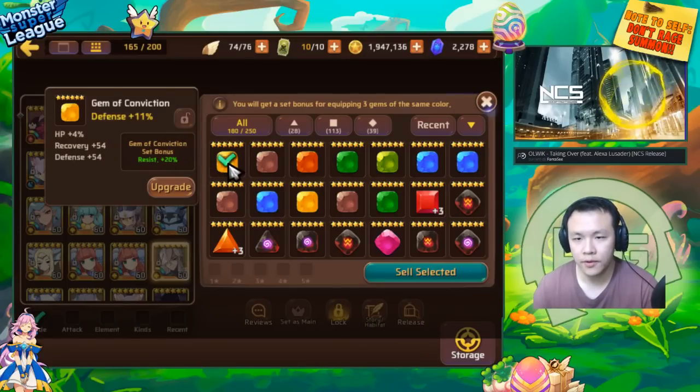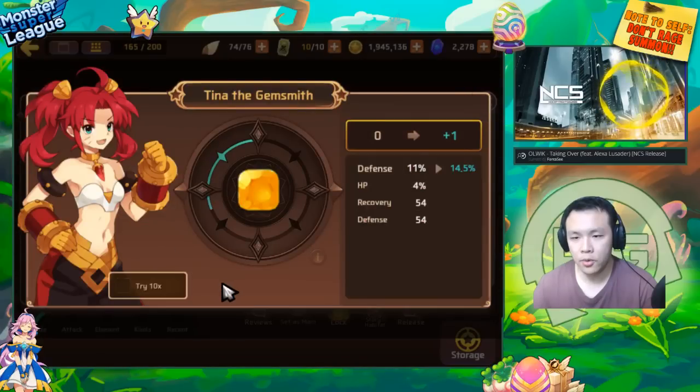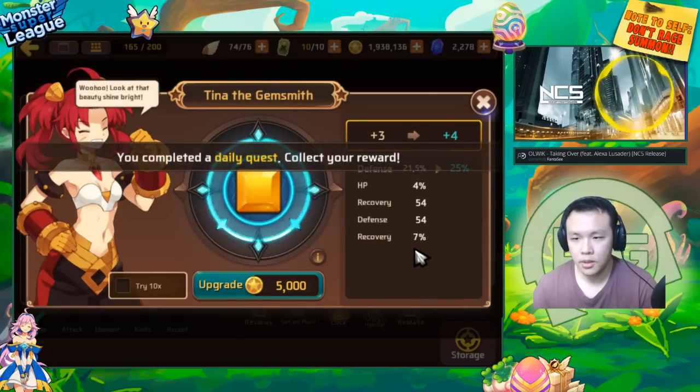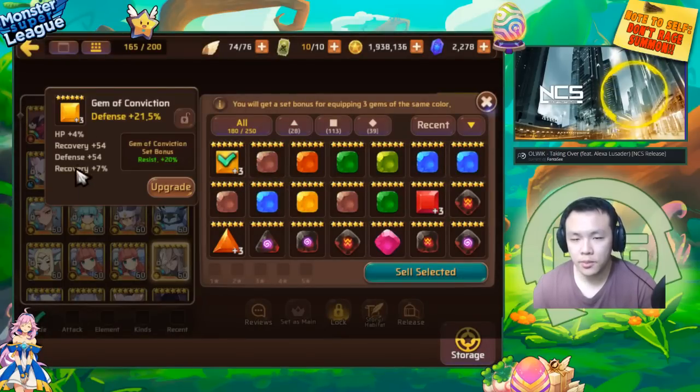Conviction set is definitely quite valuable even if it doesn't have all the right substats. What I like to do with three-substat gems — as you might know, whenever you power them up to a multiple of three, they give you one extra substat. So a gem that comes with three substats: if you power up to plus three, it gives a fourth substat, and once you power up to plus six it will roll into one of those four substats. For this gem, I'm going to upgrade it to plus three. For my purposes, if it does not spawn resist, I will sell this gem.